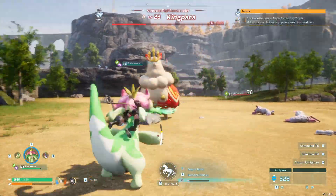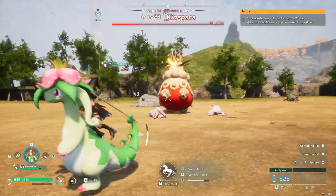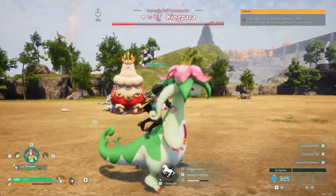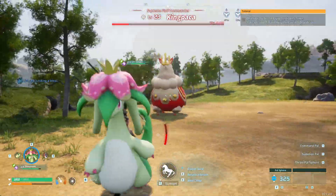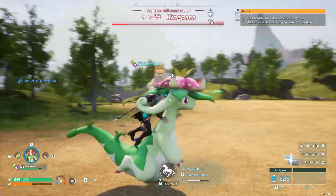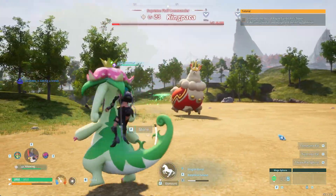And you keep doing this until his health is low enough to capture him or defeat him. I want to capture him — he's beautiful. He's like a sheepdog thingy, like the dog from Undertale. So I took him to low health.